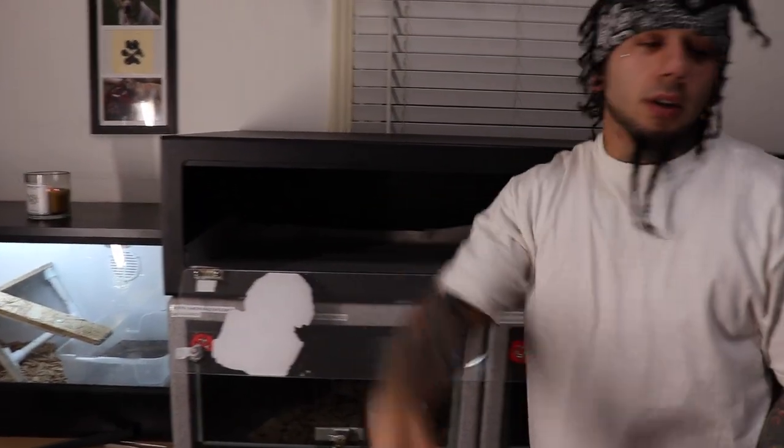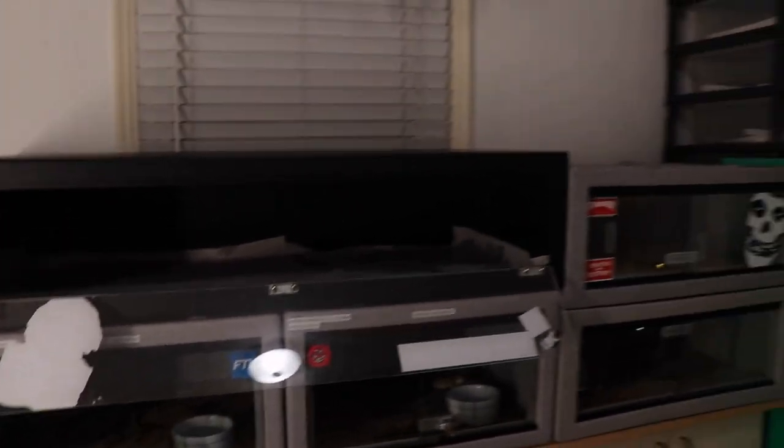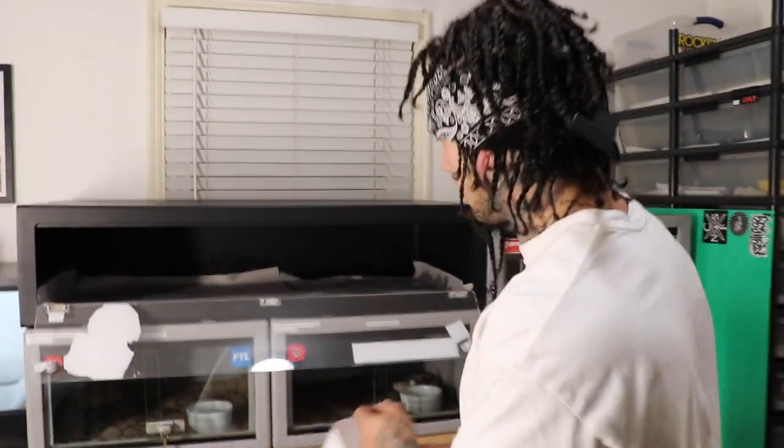It's bittersweet moving them into a cage. The cage is going to be super cool for her, but the bin is so simple - you just line it with paper, she sheds fine, she eats fine. It's really easy to keep the humidity in it, the heat in it. It's super simple.